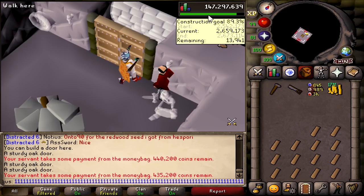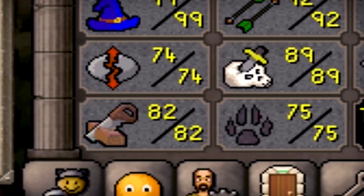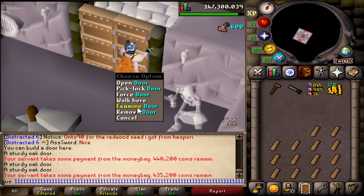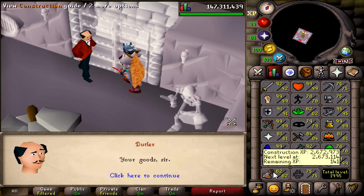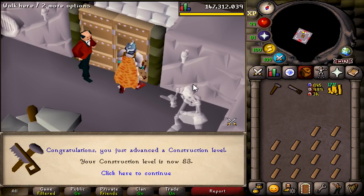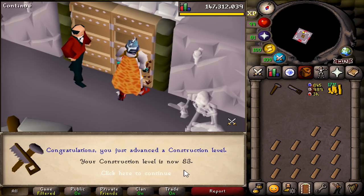We're getting close — 14k away. I'm excited for whatever is next. I really enjoy these skilling tasks; it gives me a reason to train 83 construction. Especially with a skill like construction — once you hit 82 you're pretty much good for the rest of the game. With spicy stew you can boost plus 5, so really the minimum is 87 to get all the good stuff. And here goes the last one for 83 construction! 1996 total. Straight to 99.